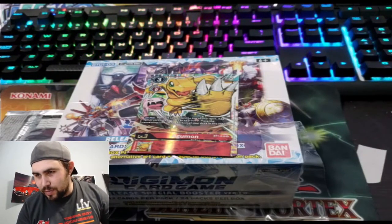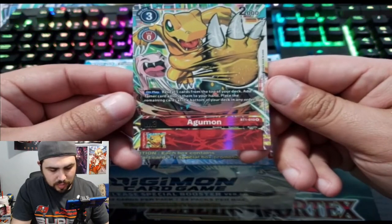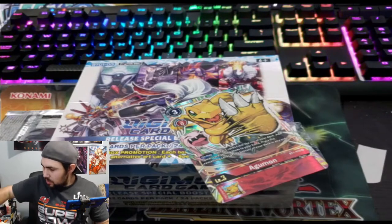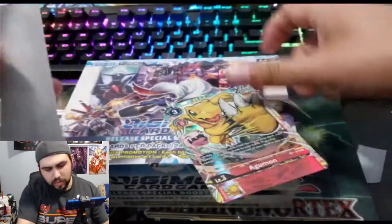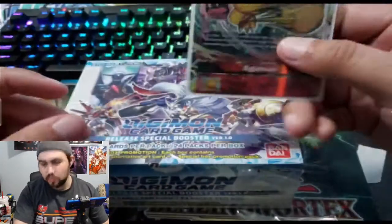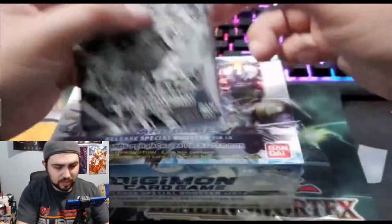I'm actually gonna sit back down — this is rough. On play, reveal the top five cards of your deck and add one Tamer card among them to your hand. Interesting! We're going to be doing a mixture of two sleeves today. I think I used this sleeve in the JP unboxing of BT3. This set has a mixture from BT1 through BT3.